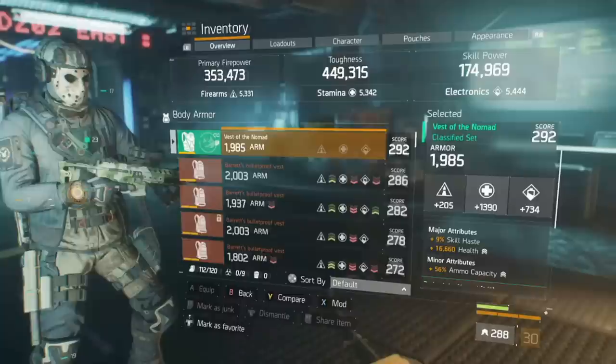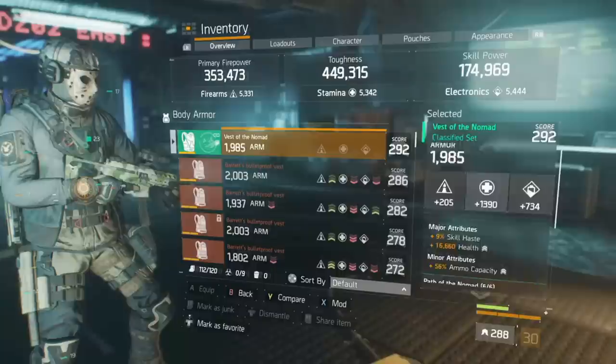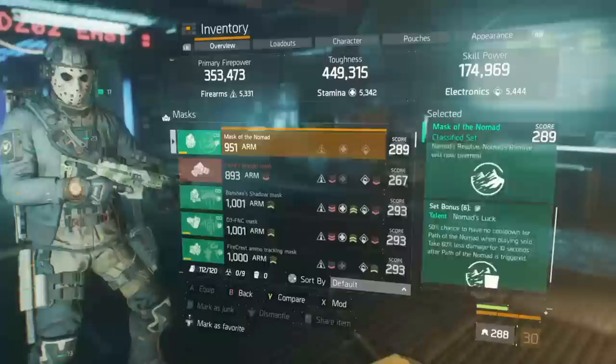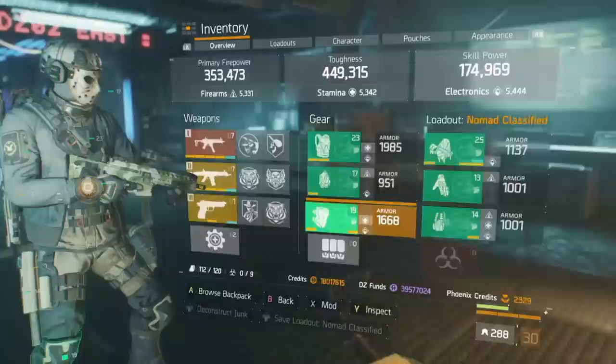Starting from the chest piece — running Nomad, rolled into stamina with skill haste, health, and ammo capacity. The mods I've chosen are two electronics skill haste mods. Onto the mask, it is rolled into firearms with critical hit chance, burn resistance, and the mod I'm using is electronic skill haste again.